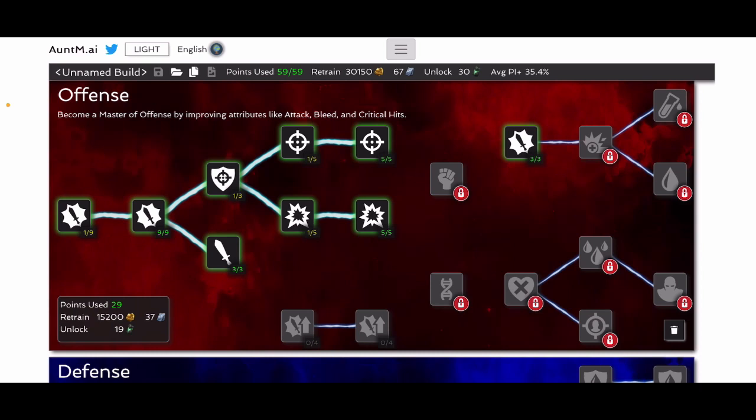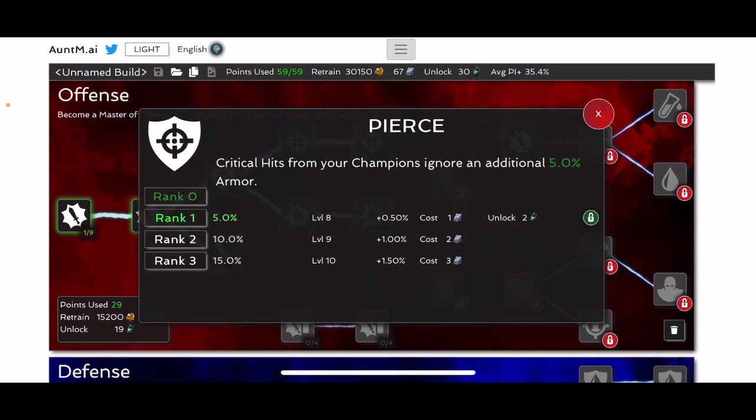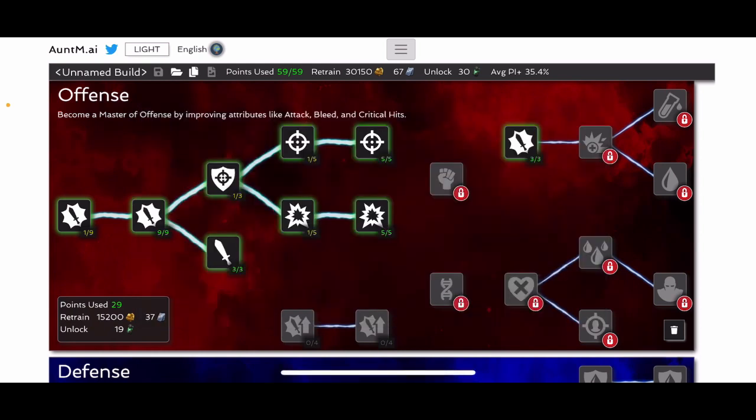Going up here to Pierce — it costs two stony cores to unlock, but you're unlocking it to get to the ones past it. You only ever put one in here. Someone did a study or test on this for ignoring an additional 5% armor and they found it doesn't even work or doesn't really matter. It was years ago, but it was after 12.0 — this basically went to not even mattering. So one point just to unlock the ones after it.